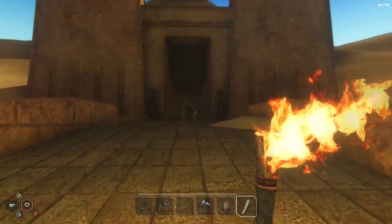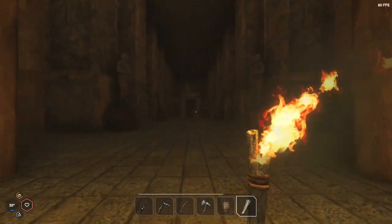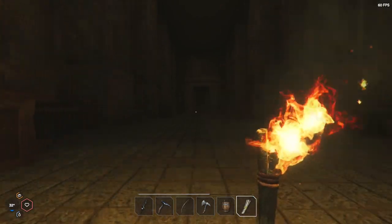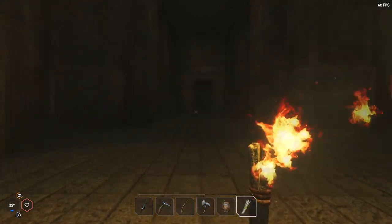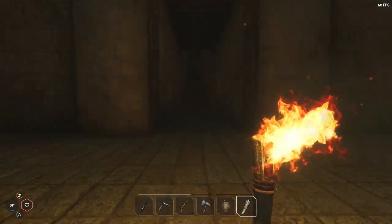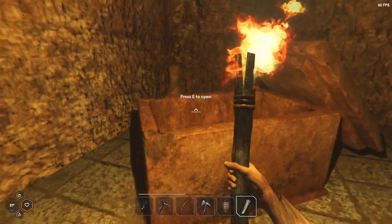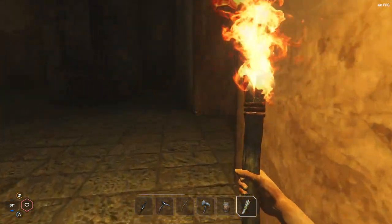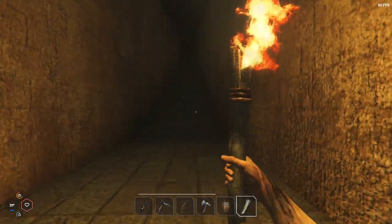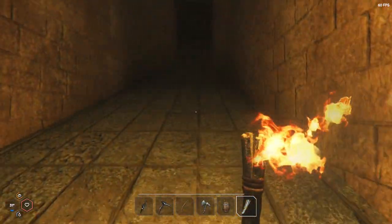Here we are at the pyramid. I think we've still got a bit of daylight left, and it does make a bit of a difference in here. Let's go to the back and detonate — I don't know what's in there, it might be a much bigger area. Let's go in and have a look. I could have sworn these things used to respawn, but maybe they don't — maybe I'm remembering it wrong.